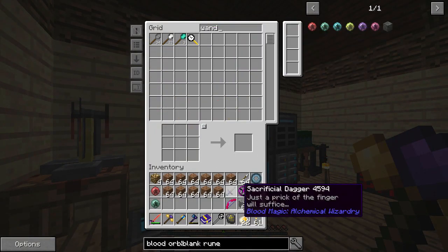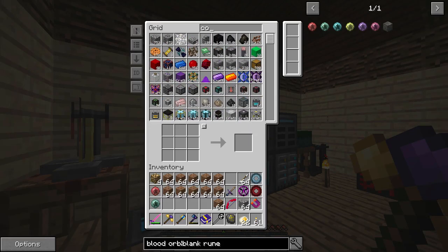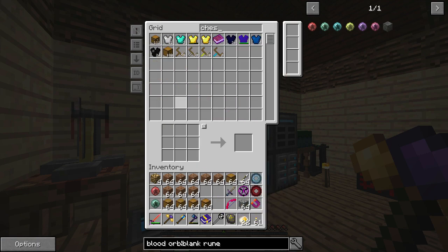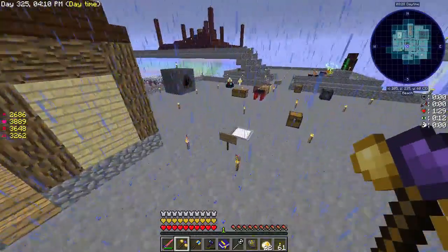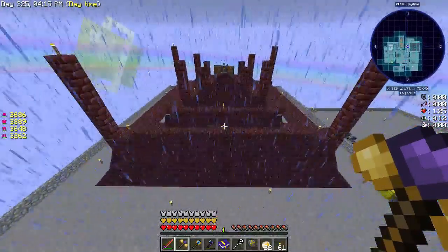I have to grab a wand - got to remember to do that. I've been making a bunch of the chest things. We don't need that much dirt - I'd rather have the chest. The other thing I've been working on is Blood Magic. This is our Blood Magic Altar.